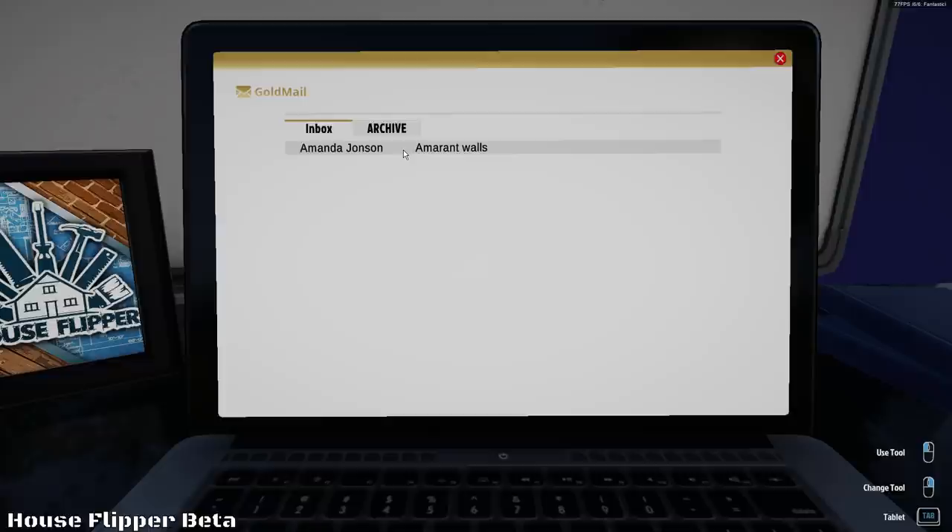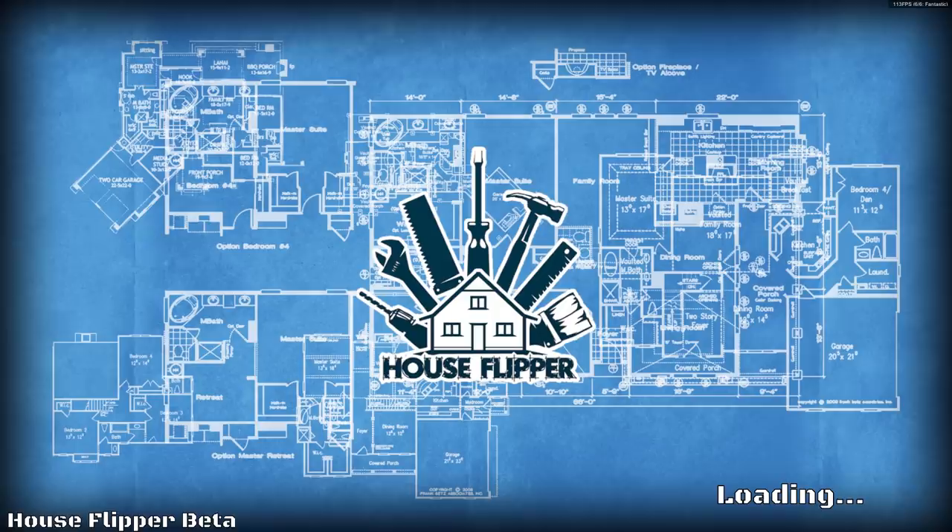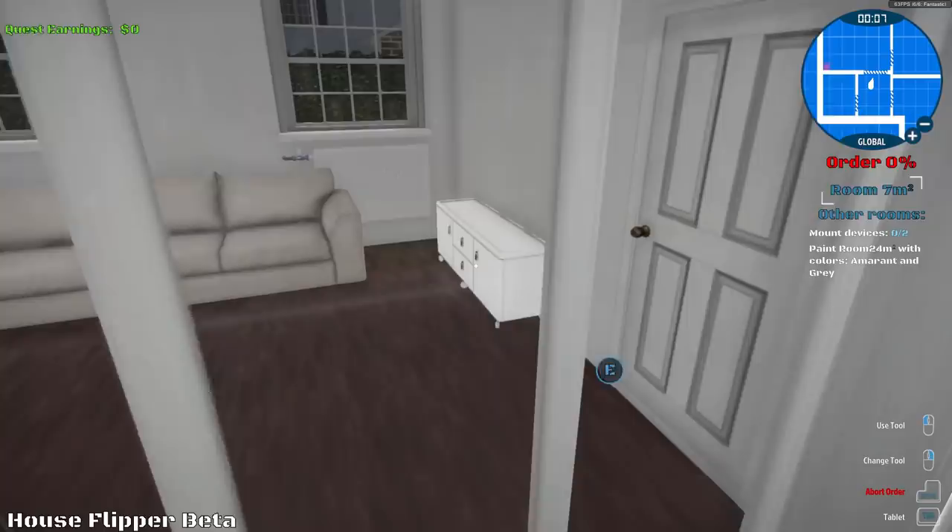Mail — Amaranth Walls. Hello, I dream about amaranth walls in my living room. The rest of the walls should be white. Thanks. Painting — so let's go inside. This place looks nice, kind of looks like my place. You know what? It's exactly like my place — just a little different layout.